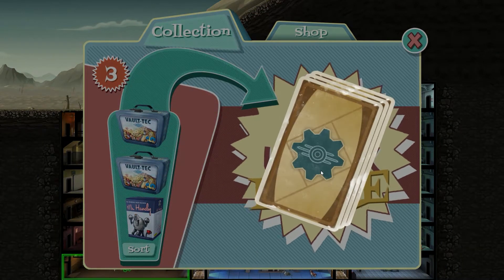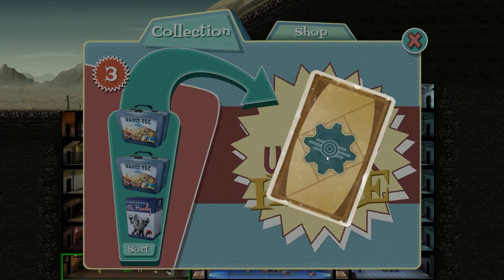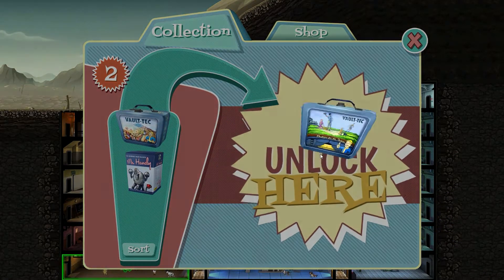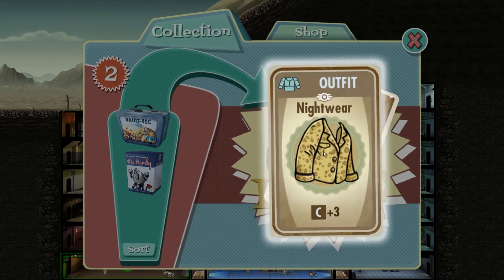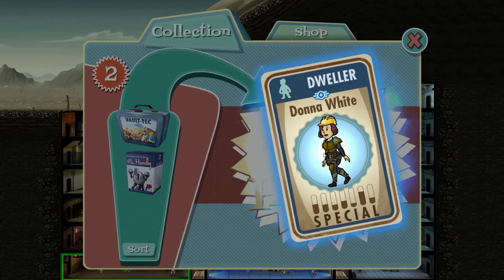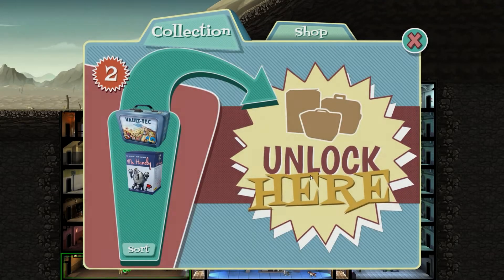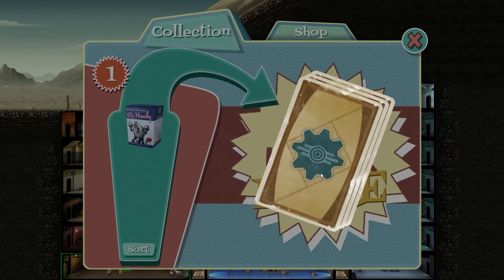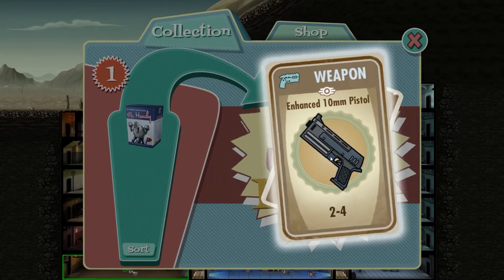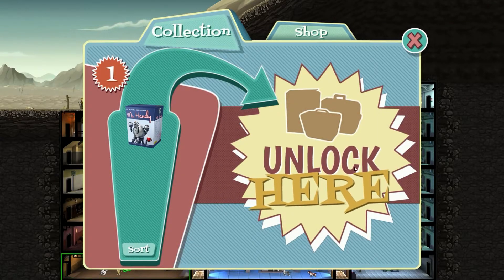So let's have a look at the goods, see what we got. That's some junk, not that interesting. A stupid suit. Caps. One Stimpak. Whoa — and 500 caps. Absolutely nothing useful there. Caps. Nightmare. Some junk. Oh — Donna White! She is actually pretty good. Okay, welcome to the vault. And some caps. Gold watch. Stupid gun. Stimpak and caps. So not really anything amazing.